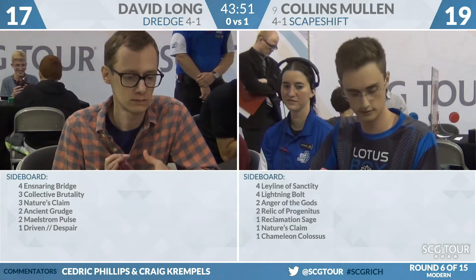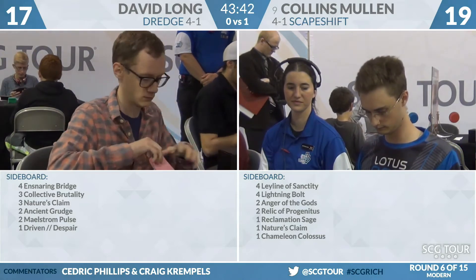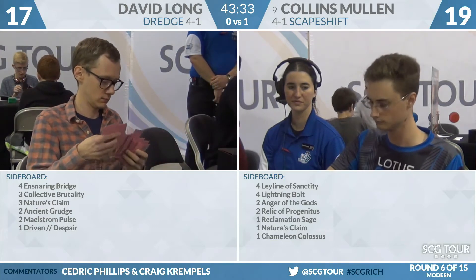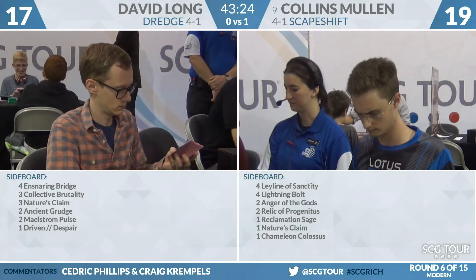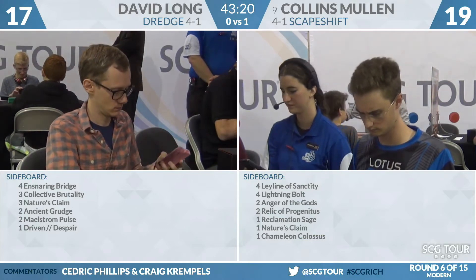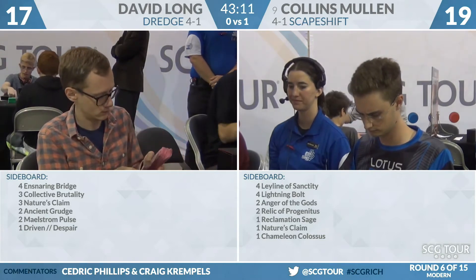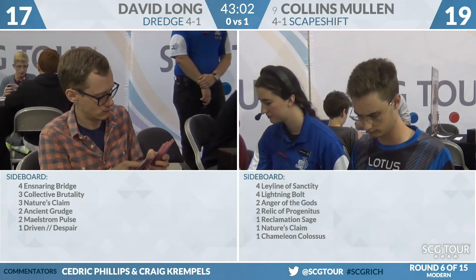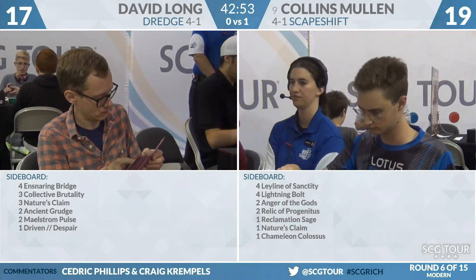Now we take a look at the sideboards. We'll start with Long since he'll be on the play for game two: four Ensnaring Bridge, three Collective Brutality. Having more discard effects against the Scapeshift deck is important. For Nature's Claim — Collins does play four Khalni Heart Expedition and three Prismatic Omen, but Nature's Claim may be too mediocre. There are Ancient Grudges, Maelstrom Pulses, and an additional copy of Driven to Despair — that third one seems appealing. It's important for him to have some sort of interaction. Being able to mind-twist his opponent with Driven to Despair could be huge.